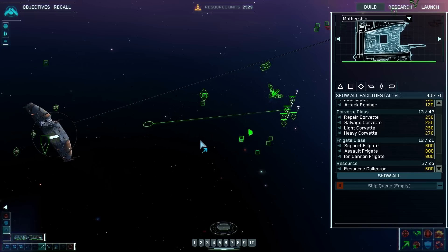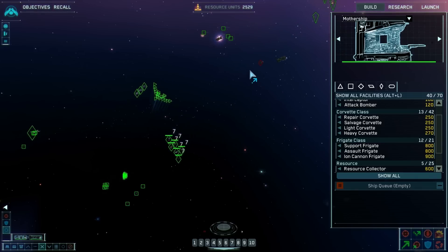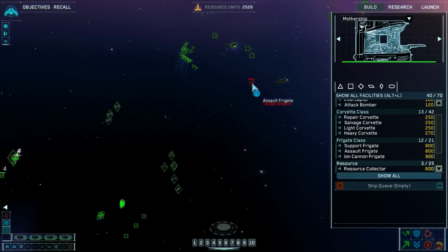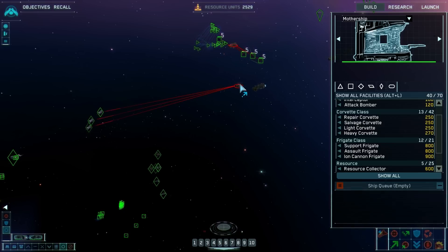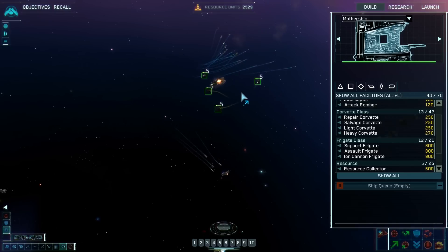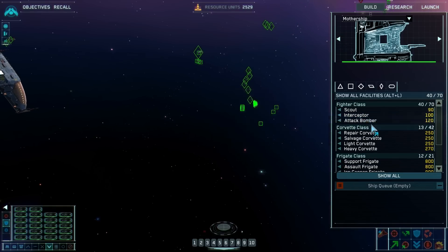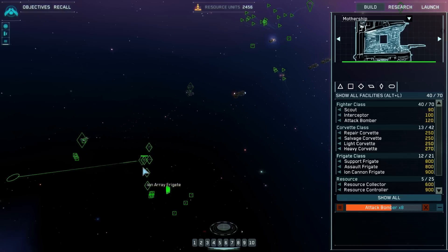Pulling the ion cannons back — using them as our second line of defense. Resource collector under attack. Assault frigate engaging. Oh my god, there's so many destroyers. How are our bombers doing? Not bad — they're doing some pretty decent damage actually. I might build some more bombers just to fill out the numbers I'm going to lose. There's a lot of those dudes, and if they get through I don't really know how I can take them out.